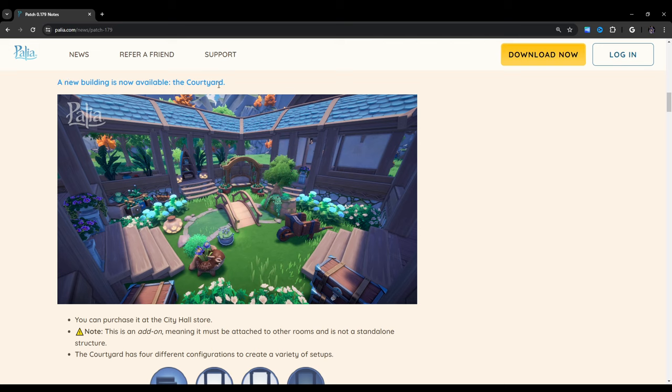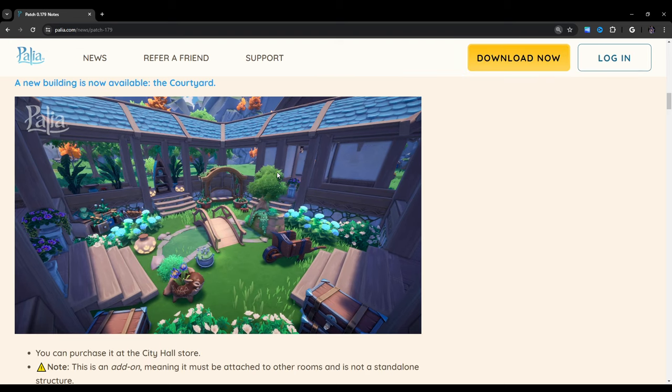A new building is now available — the Courtyard. I love this so much. So if we look at this image here, it looks like we have a nice little area where we can put all of our shrubbery and things. Now that we can plant flowers, this is going to be really cool to work with. It looks like you can also add some wallpapers to the side panels on the edge of the building, and I assume you can also change the color of the roof. I can already see people putting little fountains and stuff in there — I'm going to have a fun time decorating with this.